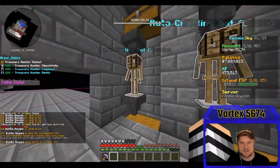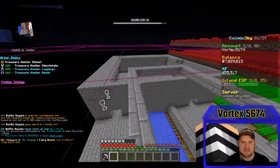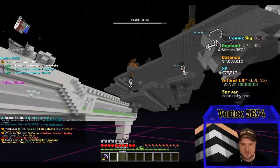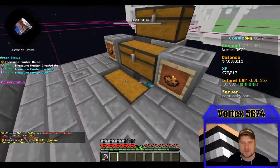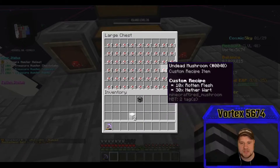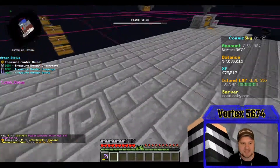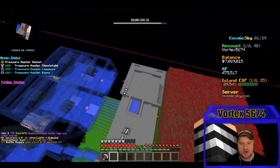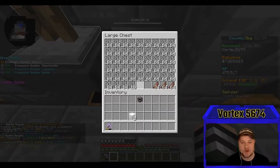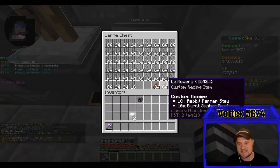I've been hitting those diamond nodes quite a bit and just selling those as I go. Normally we sell leftovers, undead mushrooms, and bone bars. I don't have any leftovers in here — I moved those somewhere else — but I do have a full double chest of undead mushroom. That's going to be absolutely crazy. Then if I go down here to the bone bar, we're getting real close to a full double chest, with about two and a half stacks of leftovers.